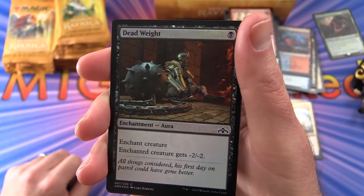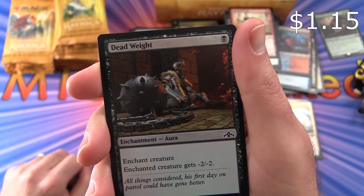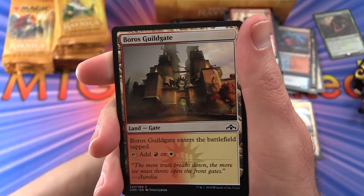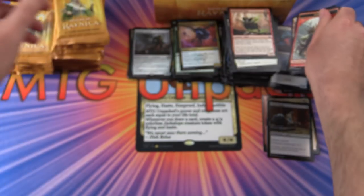And a foil Deadweight — enchantment Aura for a single Swamp, enchant creature. The enchanted creature gets -2/-2. Also a Boros Guildgate and a Goblin token.